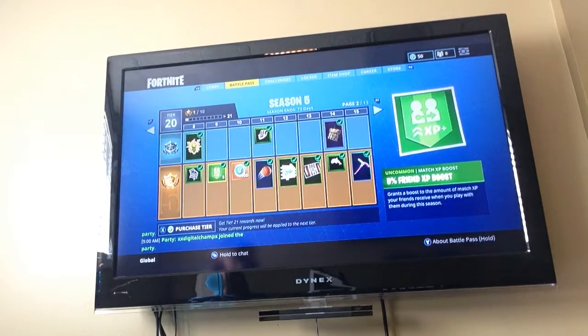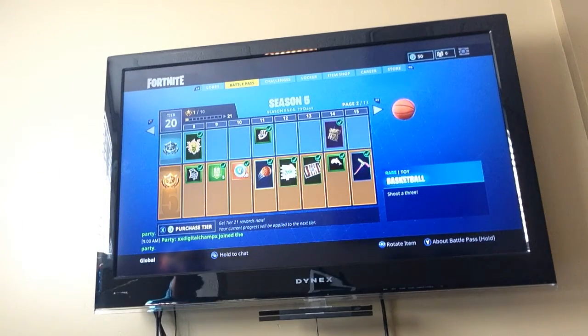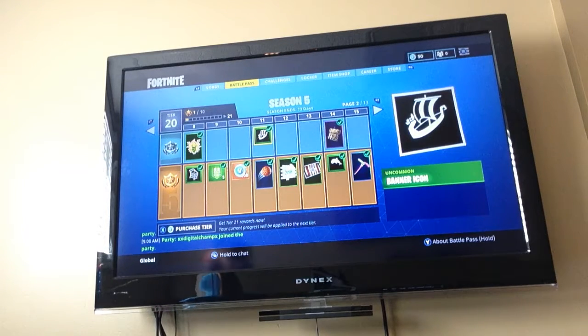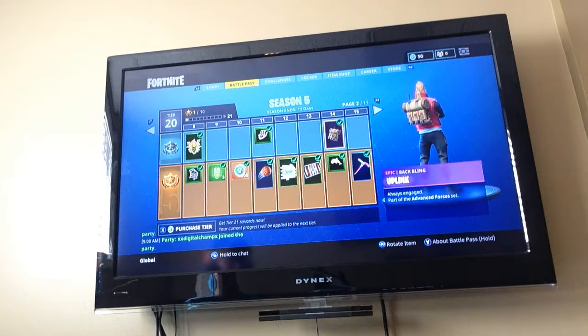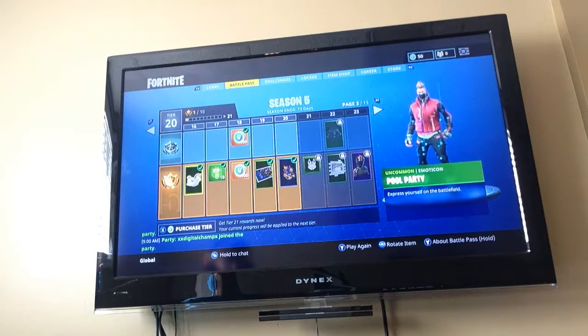Shopping cart, XP boost, 100 V-bucks. Here's a basketball - the toy, it's really cool. A viking ship with a llama on the front. Boogie spray. Norse emblem with the two llamas. Dolphin icon. Uplink, the backpack - I have that. Blu-nax, which is really cool.